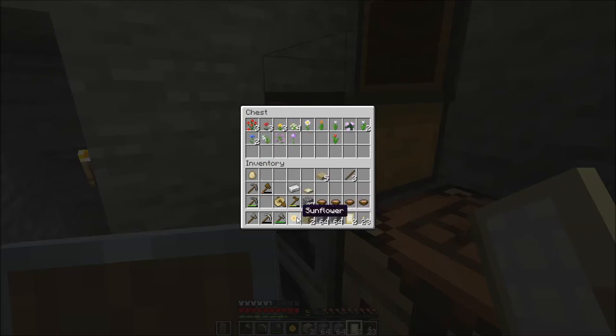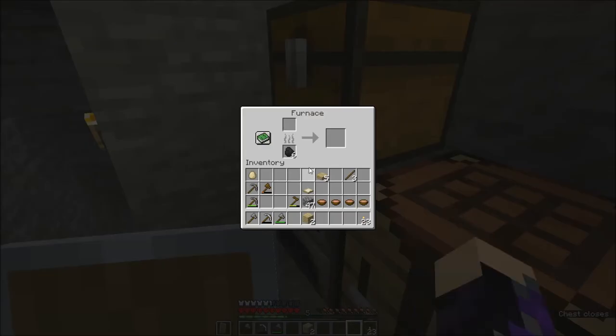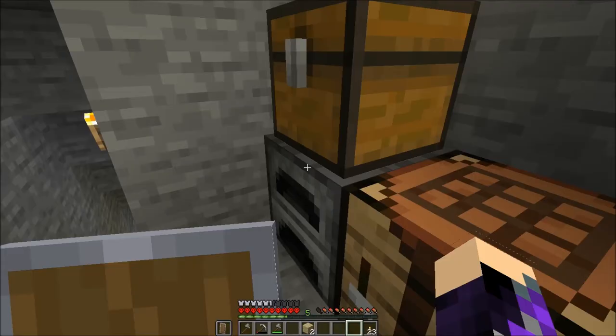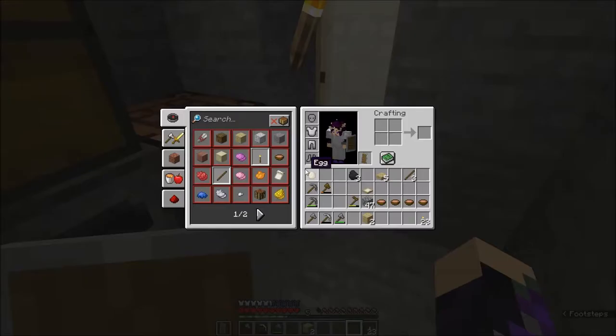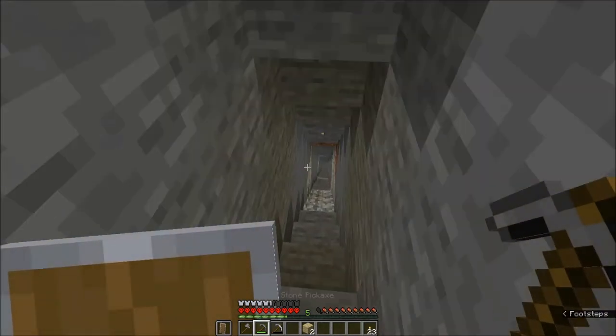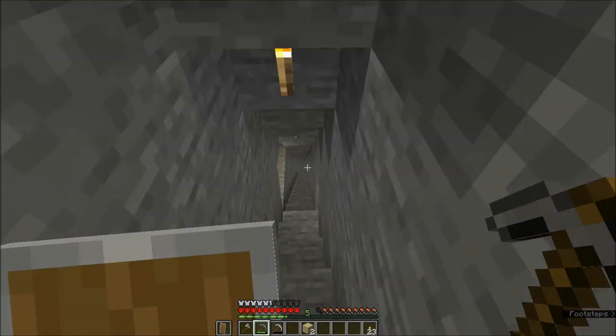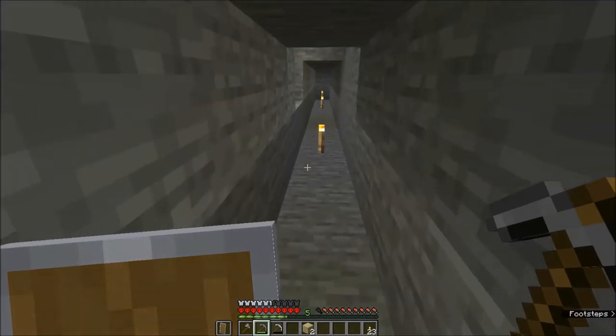Now we have more poppies, and we got the sunflower, and we've got an egg. Let's toss some of this out of our inventory. I don't have any coal on me — luckily there's some in here. We'll grab half of that. Do I need another pickaxe before I leave? I have multiple stone. I probably need another iron one but I don't have any more iron, so let's go looking for iron. Maybe we'll get lucky and find some diamonds and all the shiny goodness stuff.